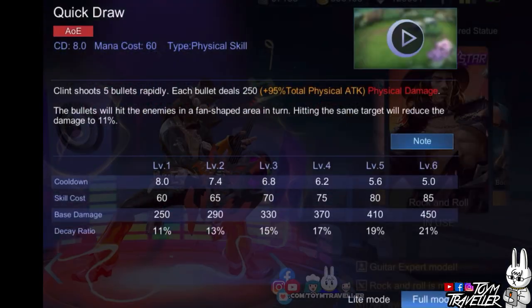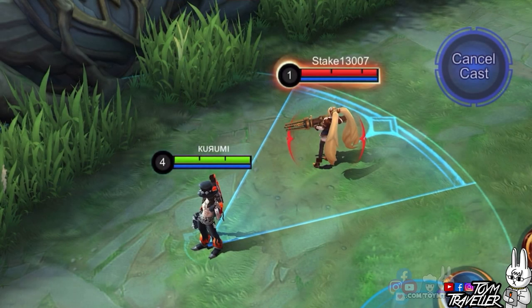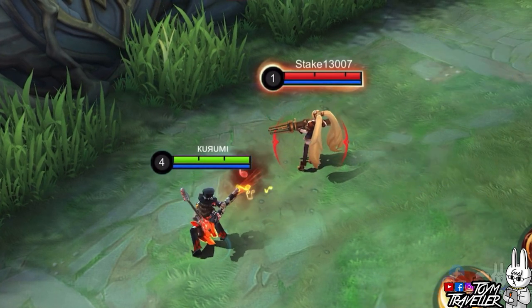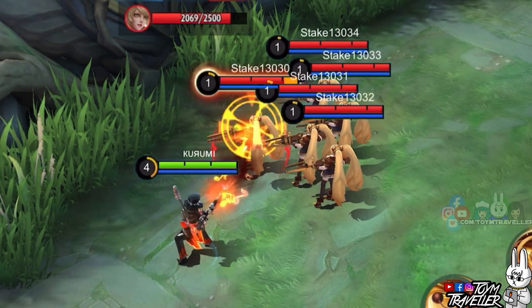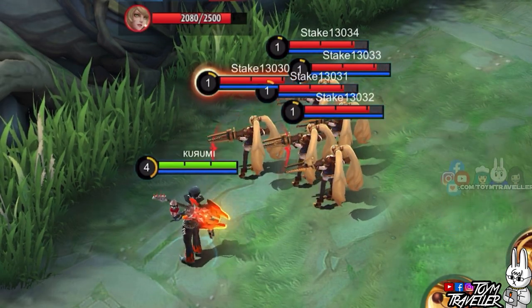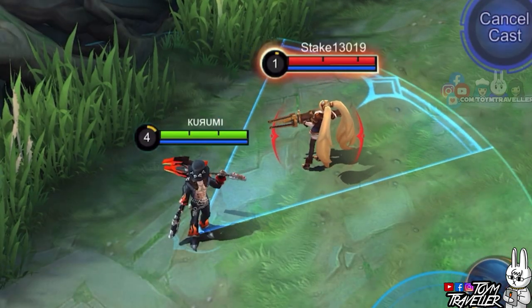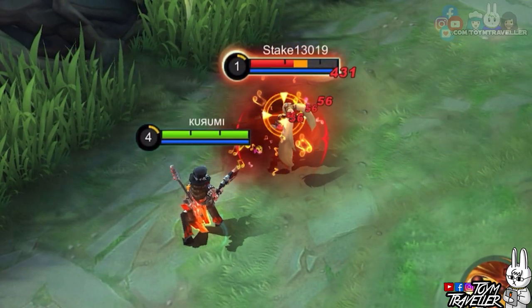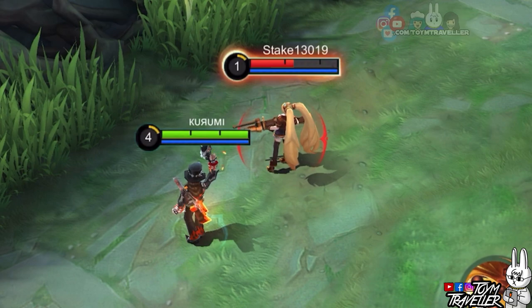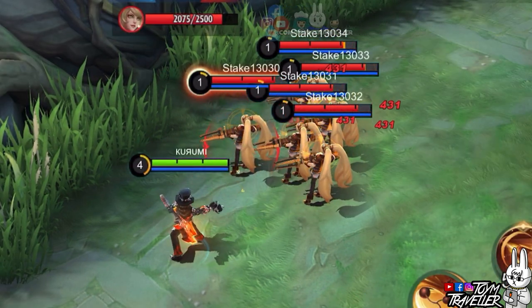Clint's first skill, Quick Draw, lets Clint shoot multiple bullets at the target. Using this skill will shoot 5 bullets rapidly at enemies in the area. So if there are multiple enemies, they will all share the 5 bullets. Hitting the same target will reduce the damage massively. Using this on a single target can be really painful, but the 4 remaining bullets will just tickle your target. So it's best if this is used against multiple enemies for best damage output in team fights.